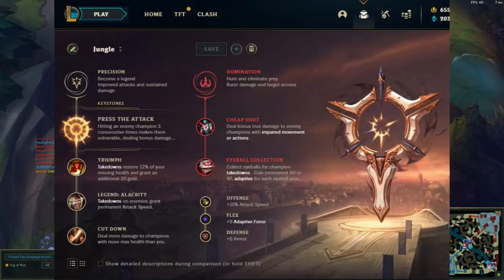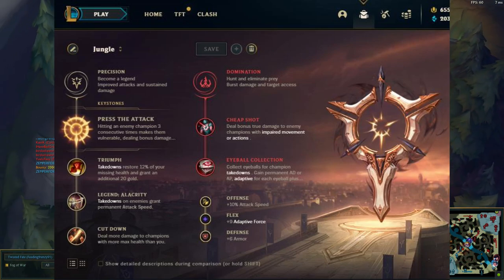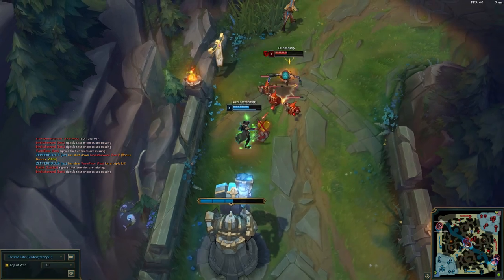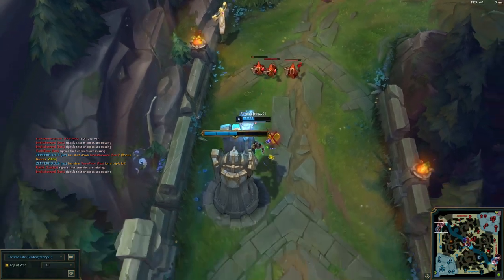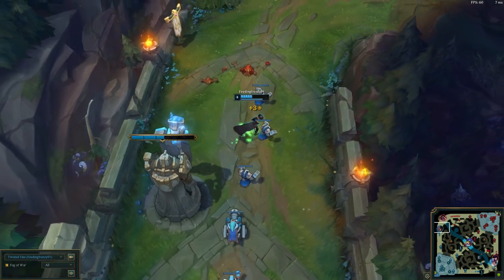Let's go with the runes. These are the runes I would go with, and before I go on, the fourth rune really depends on who you're facing. If you're facing a tank, then you go with Cut Down, but if you're not facing a tank, then I would go with Coupe de Grace. But these are just runes I would recommend.